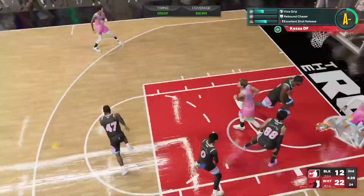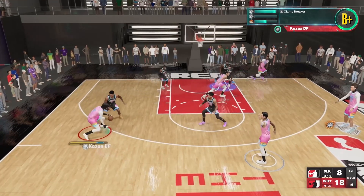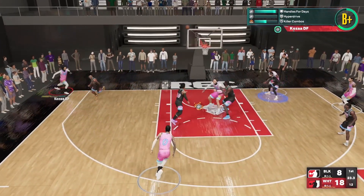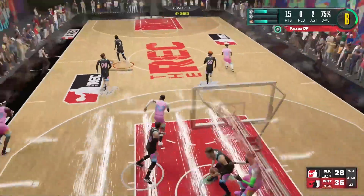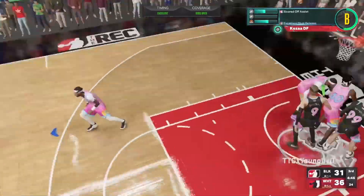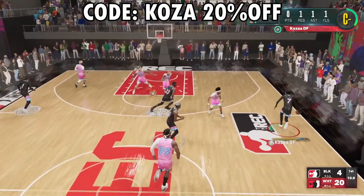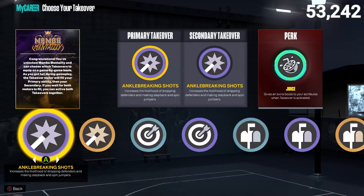If you guys are subscribers, you know I get all my information from the 2K Labs premium membership. Those guys test everything themselves because 2K lies about jump shot grades, animation speeds, and things like that. 2K Labs goes in and tests everything to a T. If you want a 2K Labs premium membership, use my code to get 20% off.